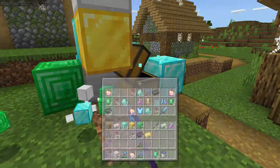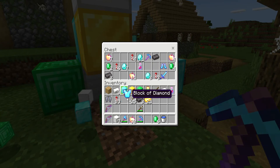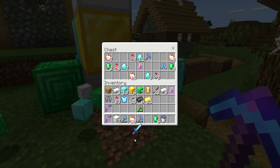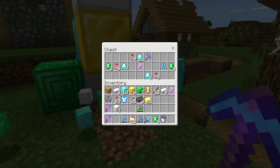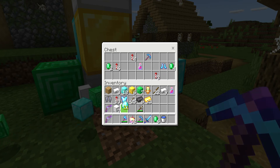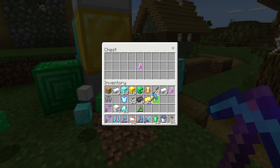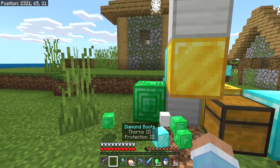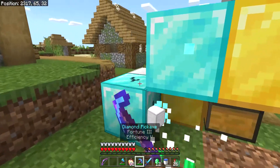There's the chest. Totem of undying! Three more netherite ingots. Sharpness V — that's OP. More notchapples. We've got 52 notchapples. We've got full diamond now. More fireworks. Another nice pickaxe. We're just full diamond. We've run into one village and we've been playing for like almost exactly five minutes. It just feels so weird.